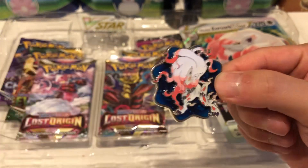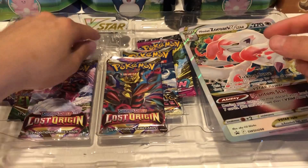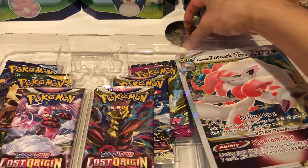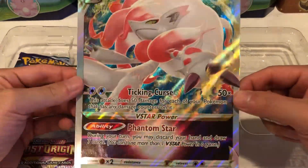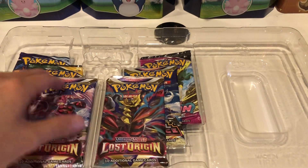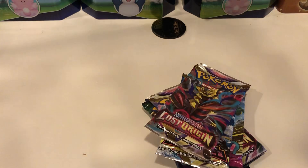You also get this Hisurian Zoroark pin, which we'll throw into our coin and pin collection, as well as a V-Star marker. We'll continue with the Scorbunny coin since we got some good hits last time. And there's the Hisurian Zoroark jumbo card — pretty sick, not gonna lie. Let's see what packs come inside.